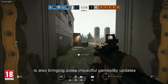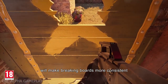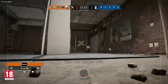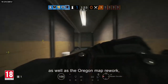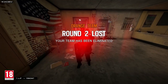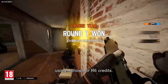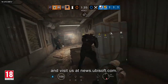Operation Void Edge is also bringing some impactful gameplay updates. Changes to barricade damage will make breaking boards more consistent and less obstructive. Attacker drones will now spawn on the same side of the building as the attacker's first spawn location choice, and the player hub will be revamped for improved navigation. These updates, as well as the Oregon map rework, will be free for all players when Operation Void Edge launches. The new operators, Oryx and Yana, will be available at launch for Year 5 Pass owners, and everyone else can unlock them a week later using Renown or R6 credits. For more on Rainbow Six Siege, subscribe to our YouTube channel and visit us at news.ubisoft.com.